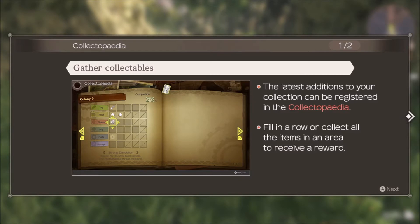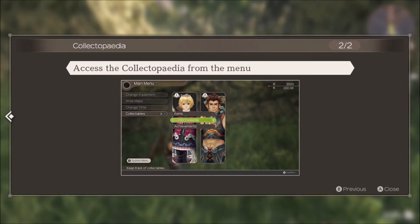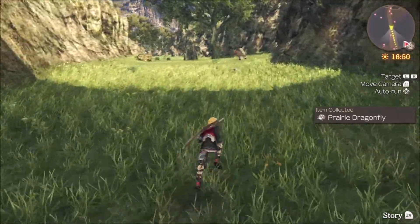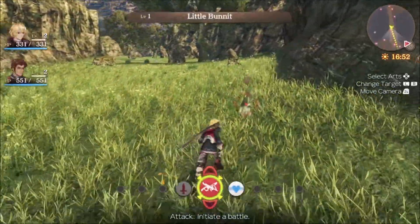So the Collectopedia. The latest addition to your collection can be registered in the Collectopedia — we're just going to call it that. Fill in a row or collect all the items in an area to receive a reward. Access the Collectopedia from the menu. Alright, I gotcha. Let's get moving and have some fun.